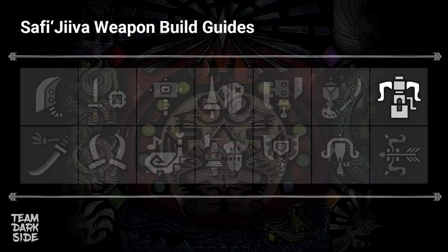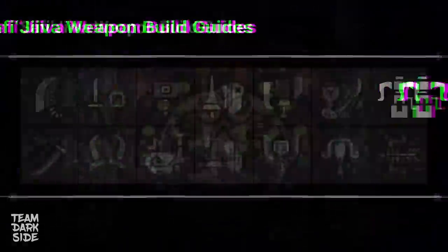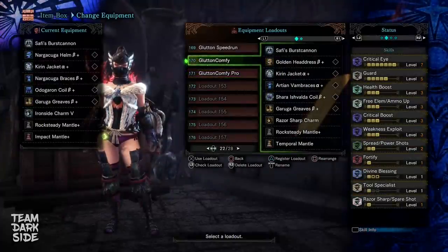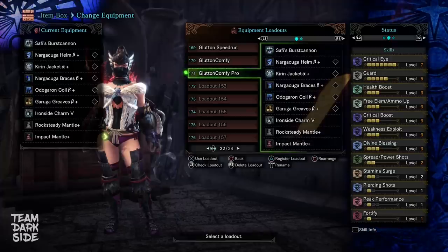This is the first Safi build spotlight video. I will be sharing two optimal damage builds that are comfy at the same time. One is going to be the budget build for everyone that has only the basic decorations, and the other one is how it can look if you have all of the double decorations as well. So no matter how much you're playing this game, you should be able to build something.